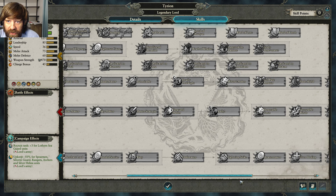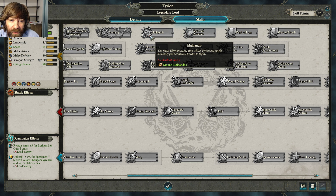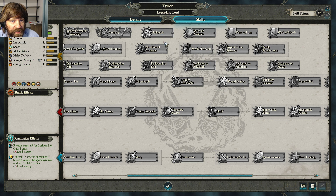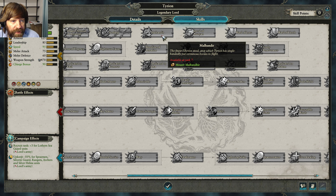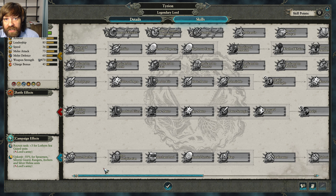The miscellaneous skills include a mount option, which gives extra health, charge bonus, and move speed — no extra armor though. Mounts are usually worthwhile in open field battles. However in sieges, avoid the mount because you can't climb walls, and if you come through the gate where enemies stack spears on horseback you'll take a ton of damage and get tied up badly.